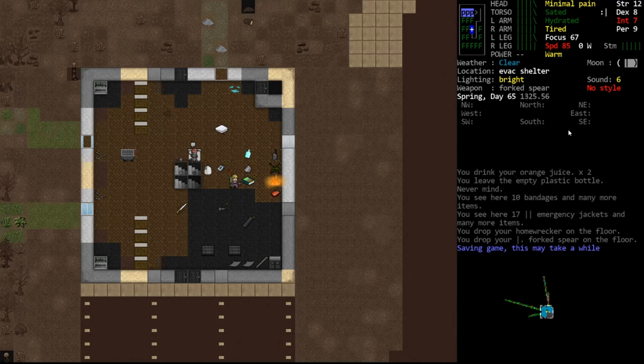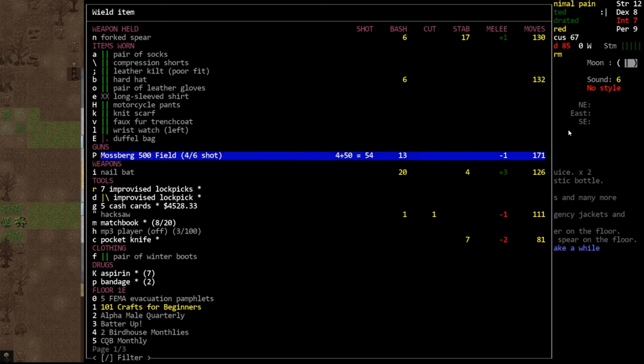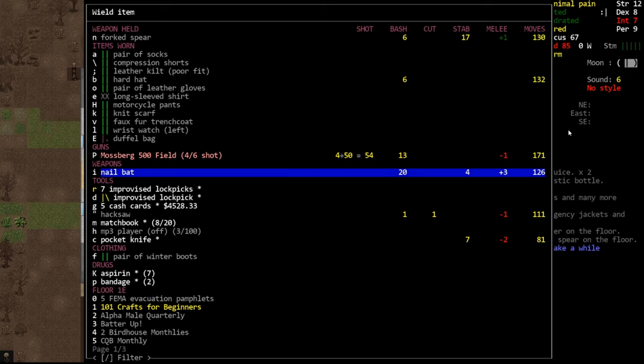Hello internet, welcome back to our Cataclysm Dark Days Ahead tutorial series. Our character is tired, but we're not going to sleep right yet. In this episode we're going to do a little bit of tailoring, and in order to do that we're going to need to gather materials quickly.